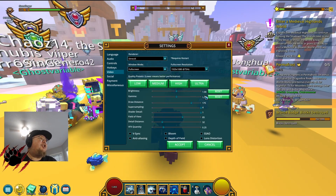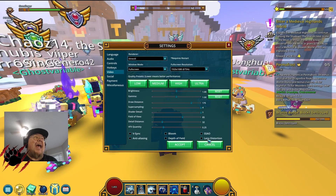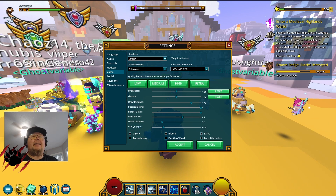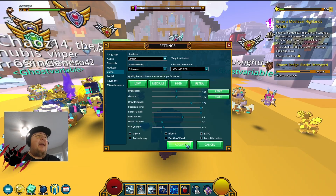Make sure that V-Sync, Anti-Aliasing, Bloom, SSAO, Depth of Field, and Lens Distortion are all disabled for maximum performance. Some people have found that turning V-Sync on makes gameplay smoother — try it on your rig and let me know how it goes. But other than that, those are the main things for maximum performance settings in Trove.